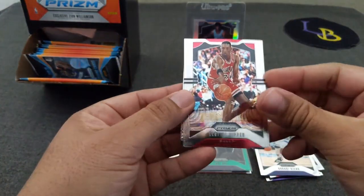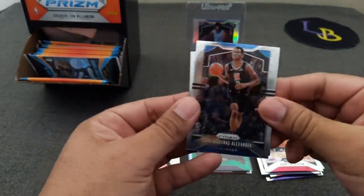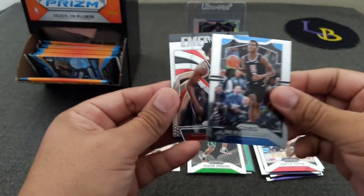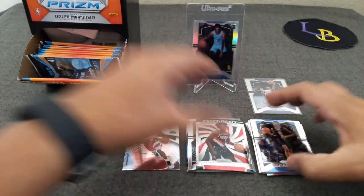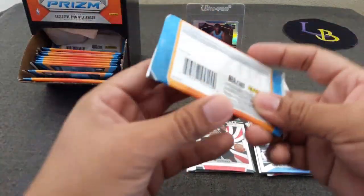Okay, here we go — Scotty Pippen, Shea Gilgeous-Alexander, Carson Edwards, and Nassir Little. Oh, Shea is ripping up the league for sure.